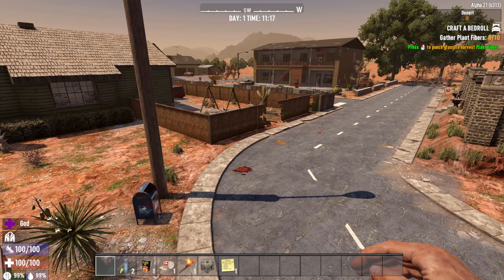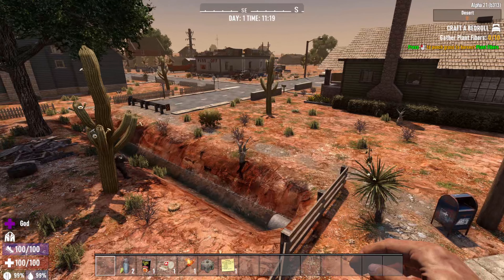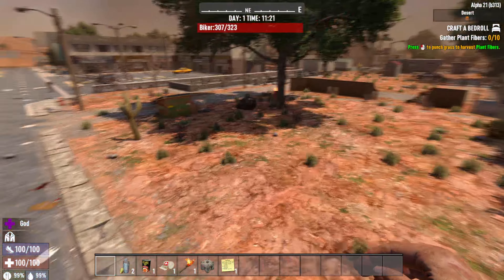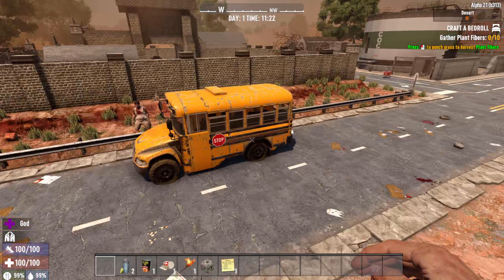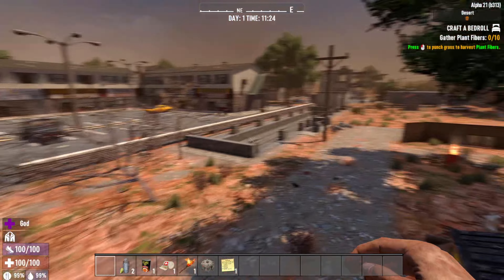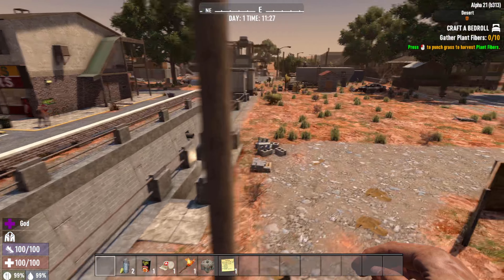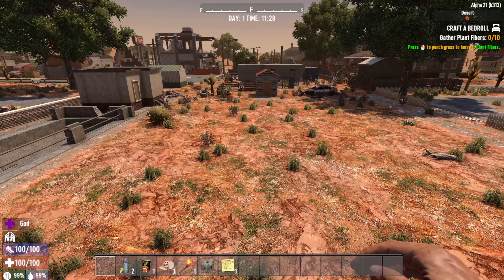I like the animal spawns more than the zombie spawns, because the animals can be a little bit more challenging — especially like on our finale episode for Alpha 20, spawning right next to a bear with Animal Planet. It's an insane thing to have happen on day one, and I like that a lot more than the city just being populated with a ton of zombies. I think the animals can be a little bit more challenging dealing with bears and stuff like that. With that, we're going to go ahead and move to the next mod.